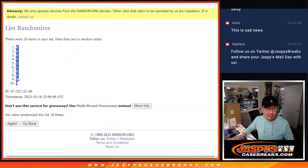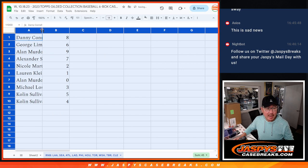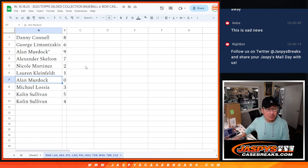We've got eight down to four. Danny with eight, George with eight and six, Alan with nine, Alex with seven, Nicole with two, Lauren with one, Alan with zero, Michael with three, and Colin with five and four.